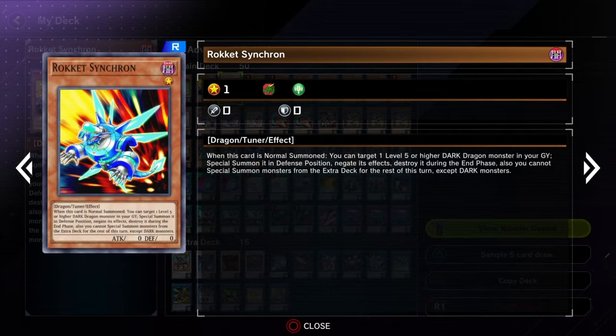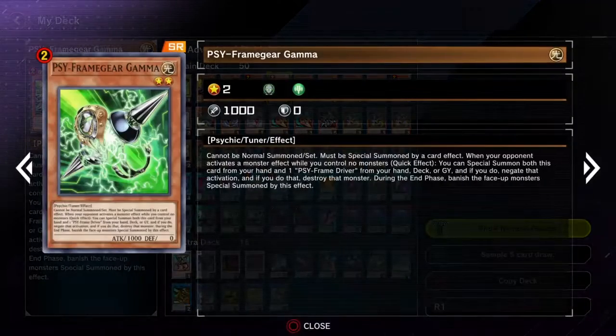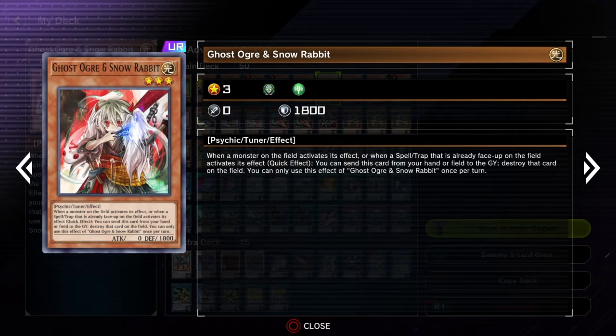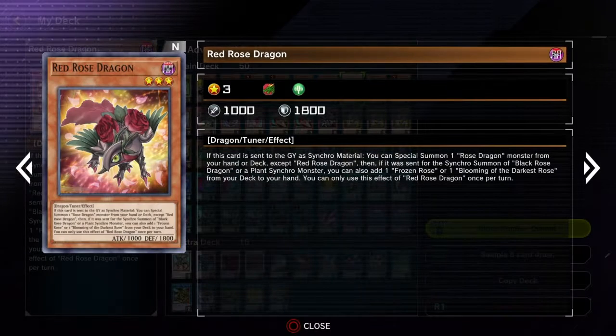You'll get your one Cyframe Driver because he's the ultimate brick, you gotta have him in there. You've got two Rocket Synchron and two Gamma. I wish you could have three of this card — one of my favourite hand traps, Cyframe Gear Gamma, you gotta play him, great in Dragon Link. I've gone with Ghost Ogre in this format because it really helps against a lot of the decks you're going to be playing against, like Flunder and stuff, so gotta have Ghost Ogre in there.